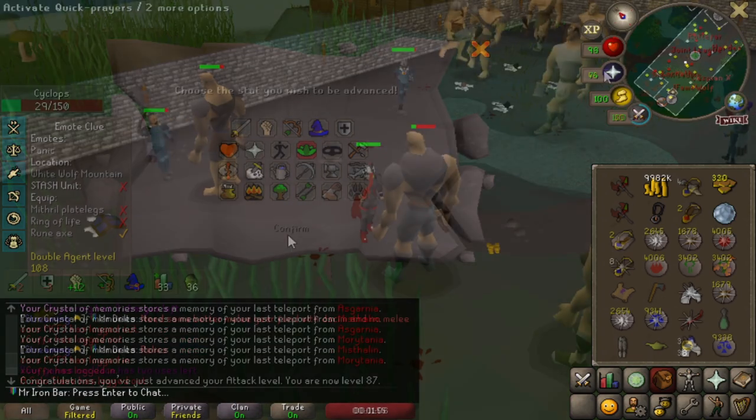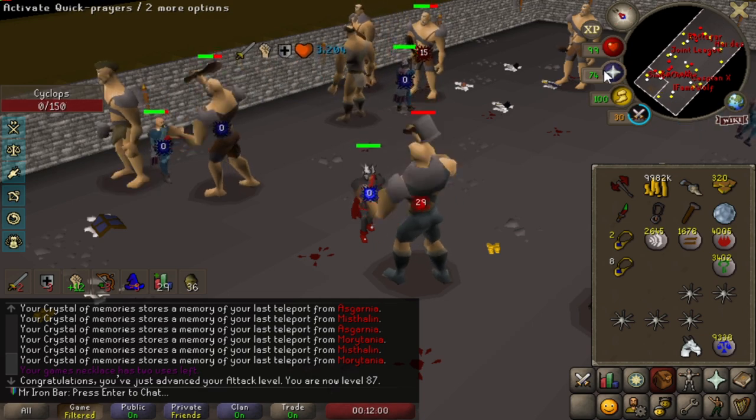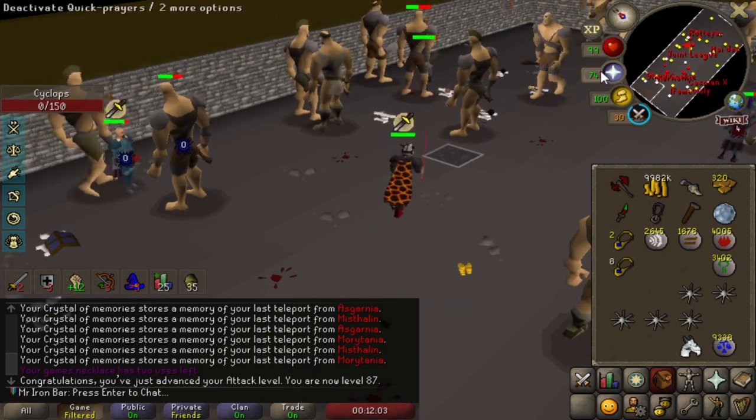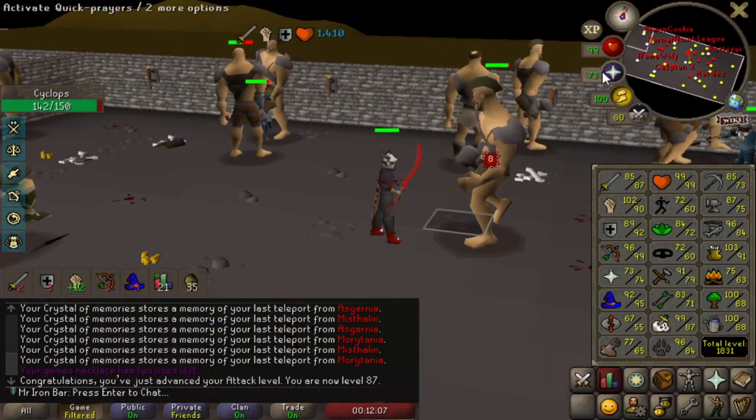That's Diaries done for the heart. Check out this Prayer XP drop — we're gonna get Equilibrium and the Bone Crusher. 300 XP for one Big Bone! I got 180 XP more than what I would get from just burying one bone without Equilibrium.